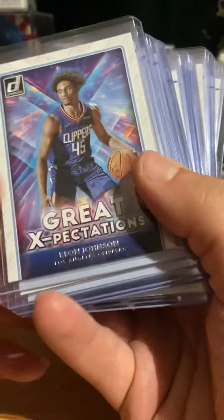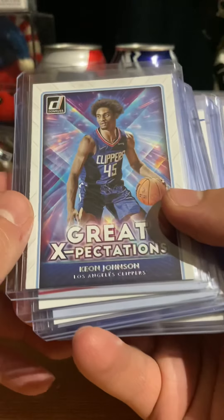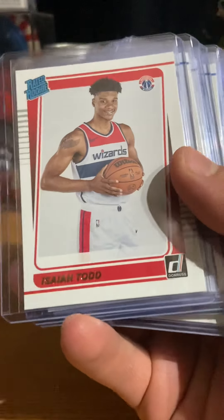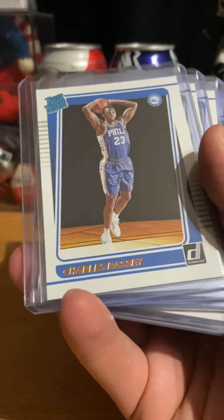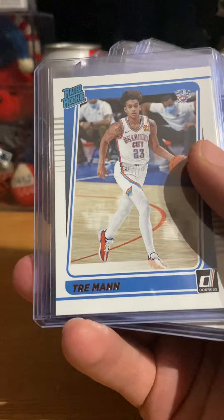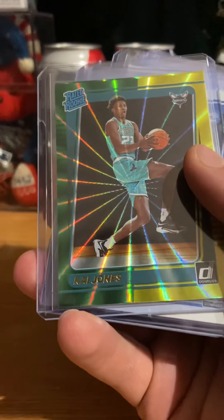These are my rookies, so these are what I got. Keon Johnson, great expectation. Isaiah Todd. Charles Badley. Kai Jones. Trey Mann, Kai Jones.